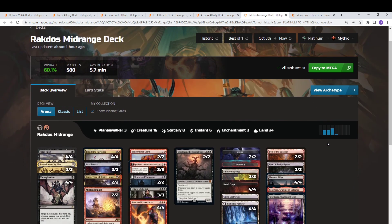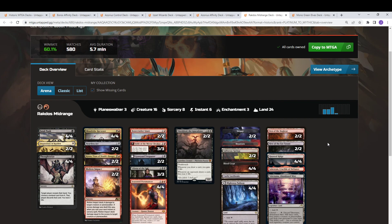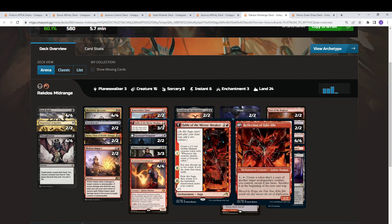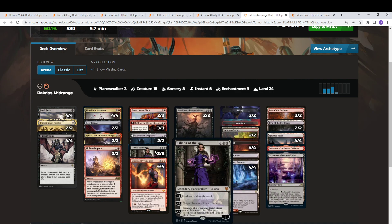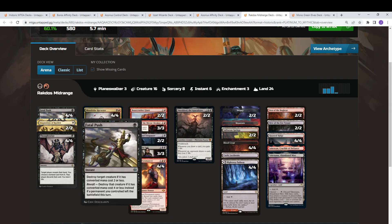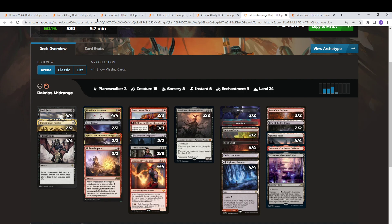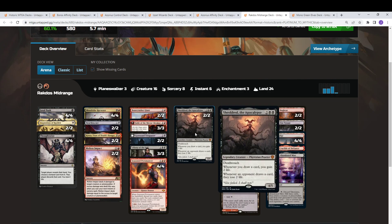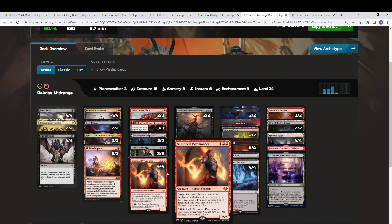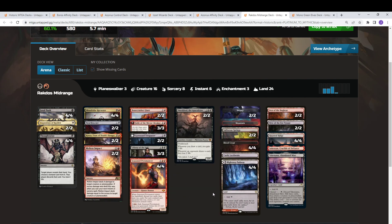Next we have Rakdos Midrange, which is a build-up on the Pioneer and Explorer version. You'll see similarities with Shieldred, Graveyard Trespasser, Fable, Bonecrusher, Liliana, and Kroxa — a lot of value two-for-ones. You're supplementing Thoughtseize with Inquisition of Kozilek. Given the meta is fairly aggressive, I'd probably do a 3-3 split to save some life, since the only life gain is two Shieldreds passively and Graveyard Trespasser which is fairly limited. Seasoned Pyromancer works really nicely with Shieldred as a way to refill your hand.